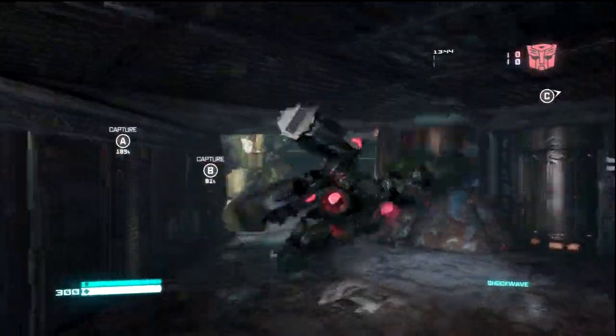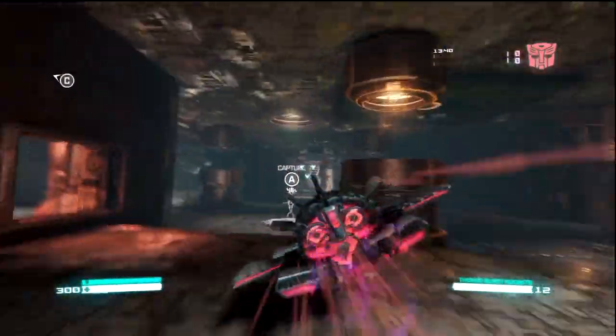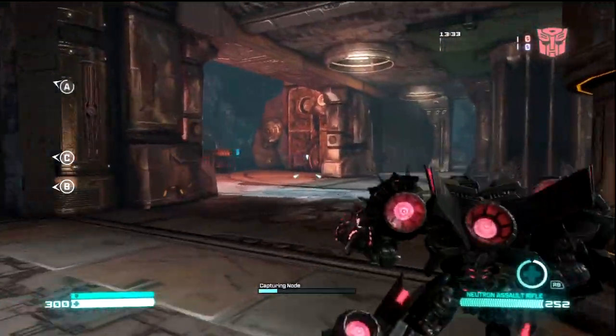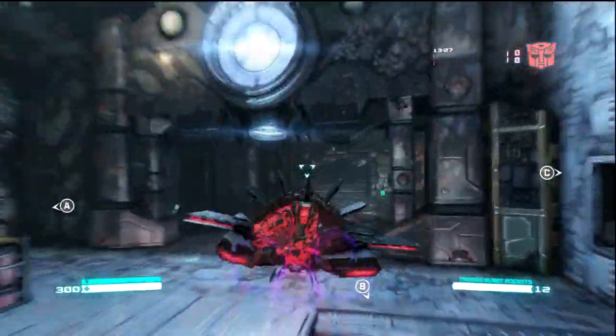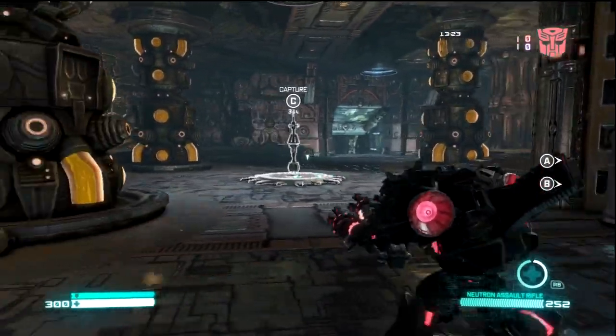Just explore the map a little bit, check out where all the entrances and exits are to various points, so that you can go for quick attacks and stuff like that, or get out of the area real quick. It only takes a few minutes just to have a look at it, and you can take in a lot more if you're just playing on your own than if you were doing it in the middle of an actual match. So that's the first tip.